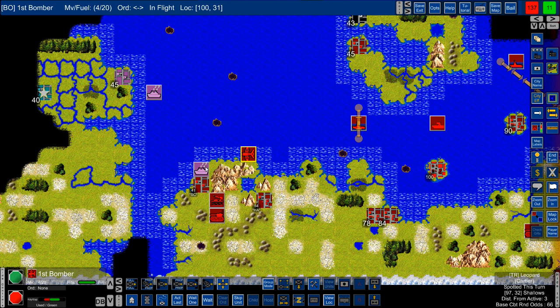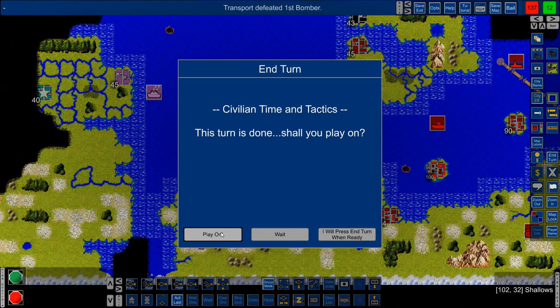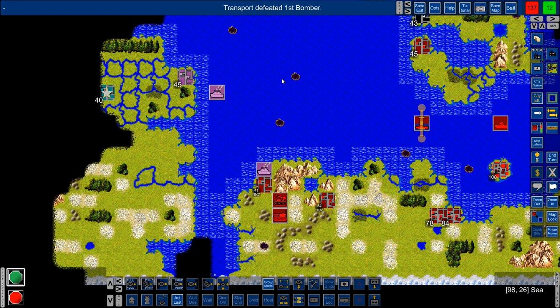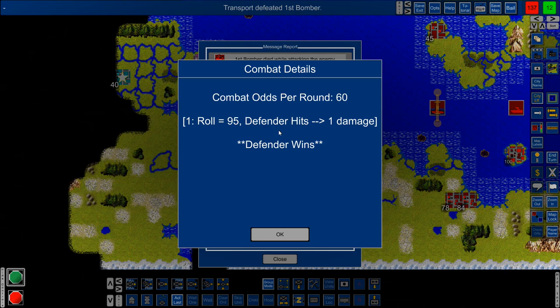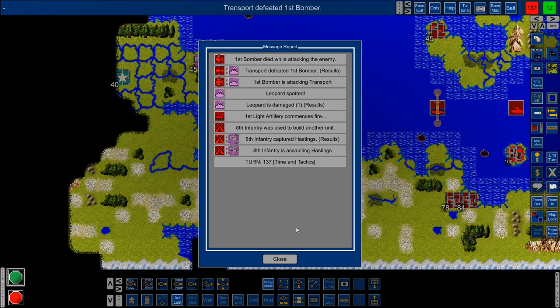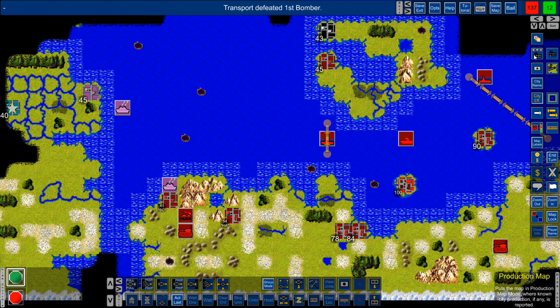Bomber — I took one damage and it says two. If I'm lucky I can take him out right now. Odds are on my side. Nope — let's look at that report. Roll 95, defender hits one damage, defender wins — just bad luck there. Our bomber is out now, unfortunately.